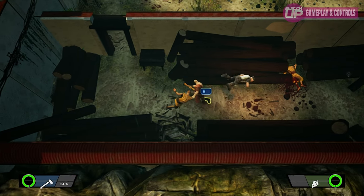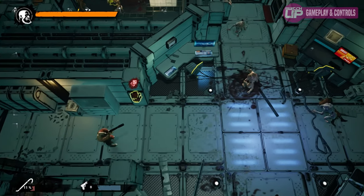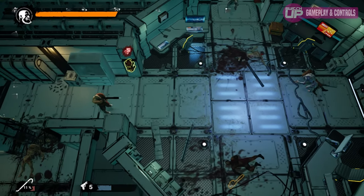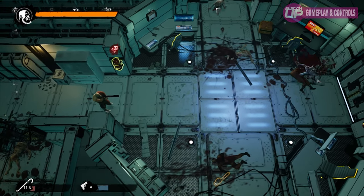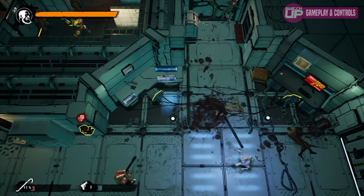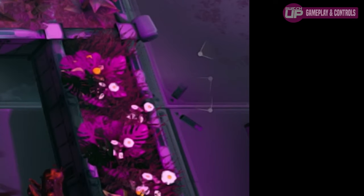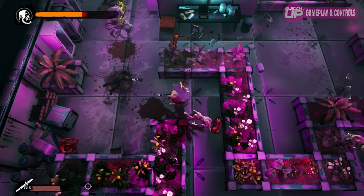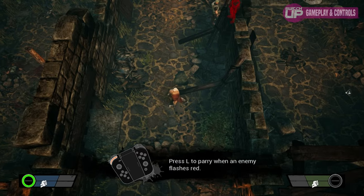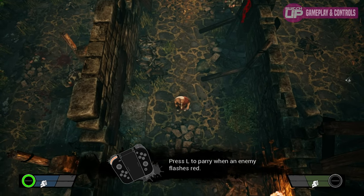It's not all hectic and full-on though — there is a touch of stealth here. Stealth-light, if you will. You can move the camera using a trigger to look ahead, and you're also given a handy indication of where enemies are around the periphery of the screen. Most importantly, they show which direction the enemies are facing, making it easy to creep up and silently take them down in one move.